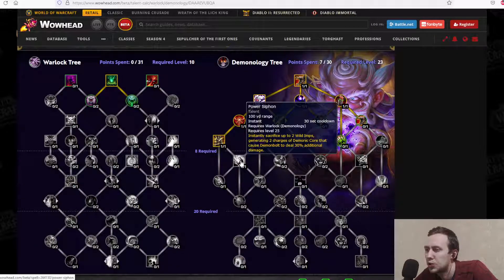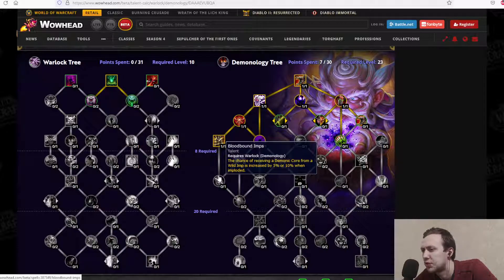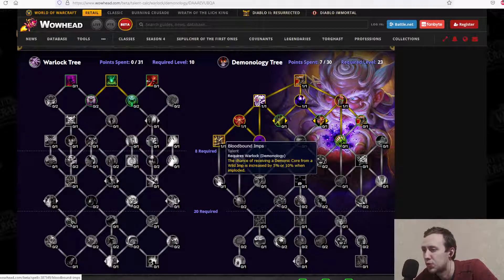There's only one talent to spend here, so we can look at it straight up. Power Siphon instantly sacrifices up to 2 wild imps, generating 2 charges of Demonic Core that cause Demon Bolt to deal 30% additional damage — a 30-second cooldown for sacrificing imps, gaining Demonic Cores, and burst damage. Also, the chance of receiving a Demonic Core from a wild imp is increased by 5%, or 10% when imploded — more soul shard generation through Demon Bolts and implosions.